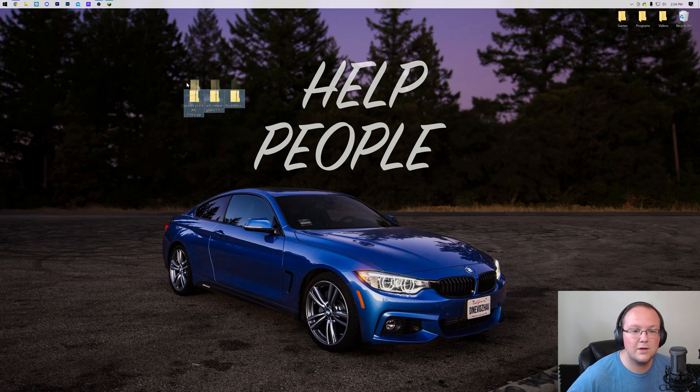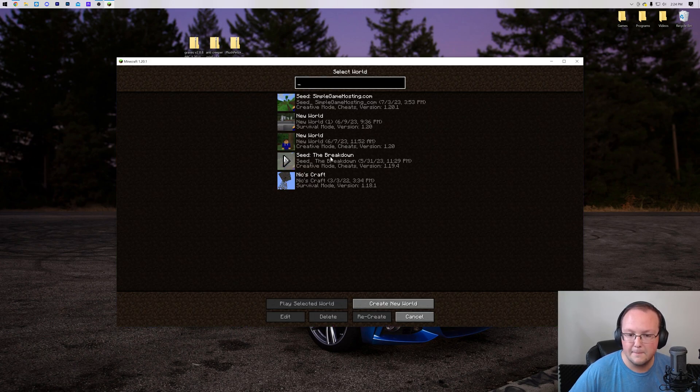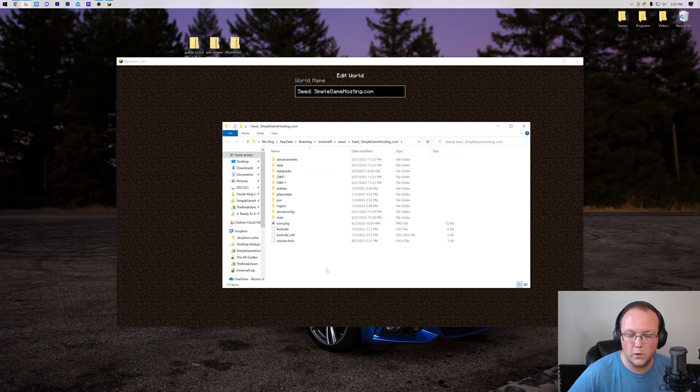Now that we have our data packs, let's open Minecraft. Data packs are on a per-world basis — adding them to one world won't make them appear in another. We're going to add them to the Simple Game Hosting world. Click on the world once (don't double-click or it'll launch), then click Edit at the bottom, and then click the Open World Folder button. This will open the world's folder, where you'll find a datapacks folder.